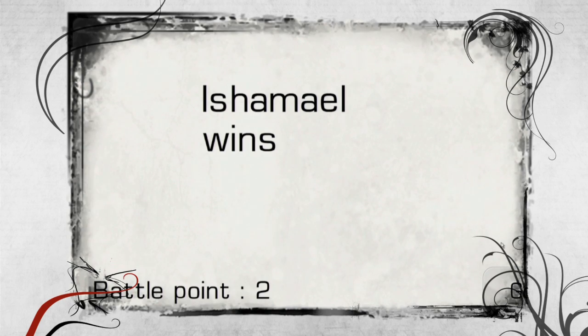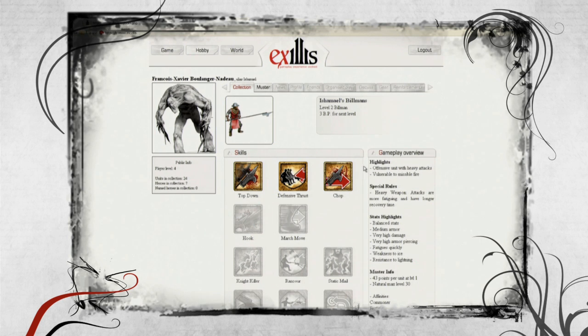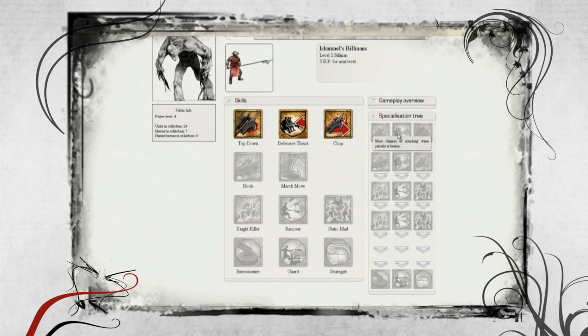The battle report is automatically sent to Exilus servers, and both players' units gain the appropriate experience. Chances are, the next games between these two players will be much different, since the development and specializations of their units will give new strategic possibilities.